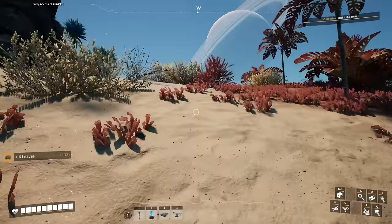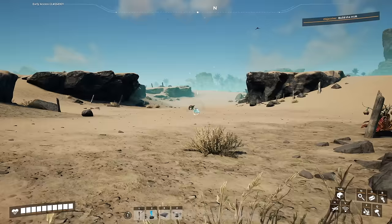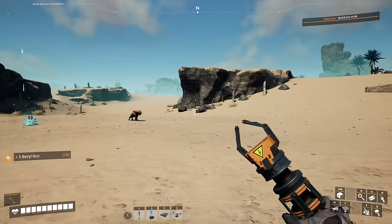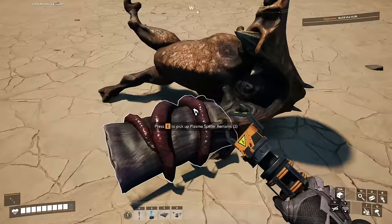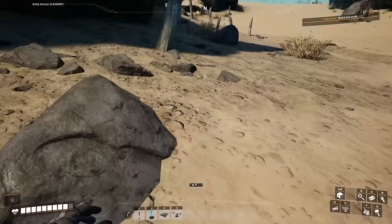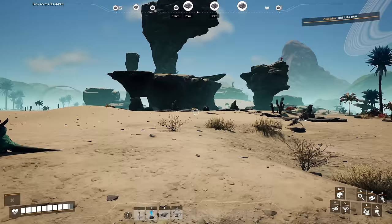We'll head towards that location, pressing V occasionally to rescan for ore while grabbing leaves. You can also orient yourself using a big lone pillar — that's where we want to go. If you come across power slugs on the ground, grab them. You'll likely need to defend yourself, so equip the Xeno Basher and clear any creatures in your way. Right underneath that pillar you'll find three iron nodes — this is where we want to be.